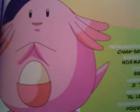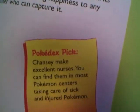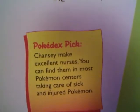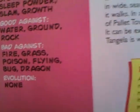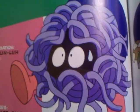Chansey. This is a healing Pokémon. Chanseys make excellent nurses. You can find them in most Pokémon centers taking care of sick and injured Pokémon. Tangela — just like a mess of tangled fibers. No evolution.